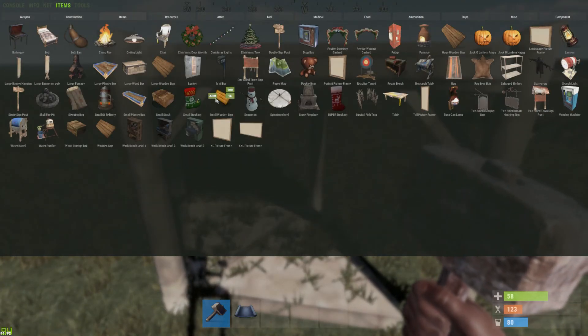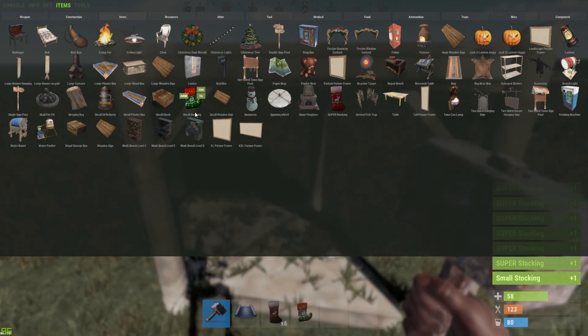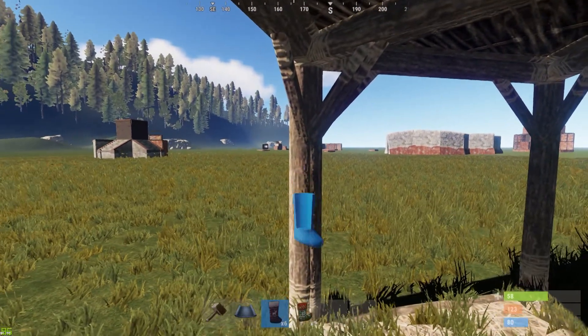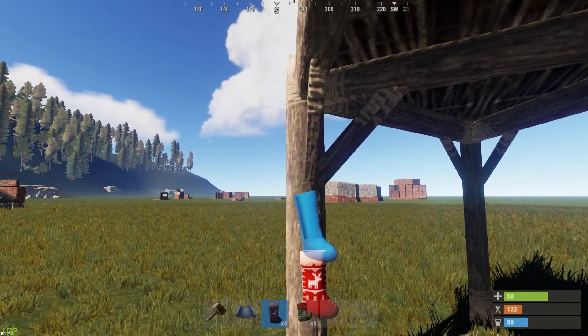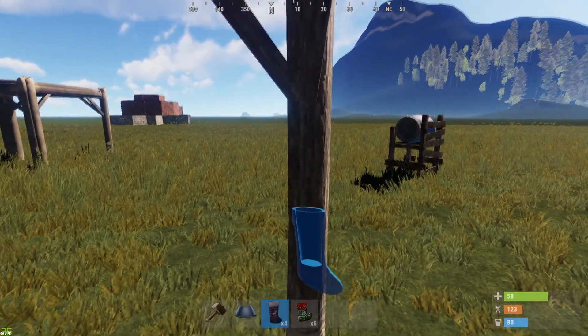Go to the good old Christmas stocking, get a few of them — small ones, doesn't really matter, they're all the same. As you see, I can place them on the edge of this right on the side. You want to kind of hide them as best as you can, because there's a nice little exploit you can do with this.